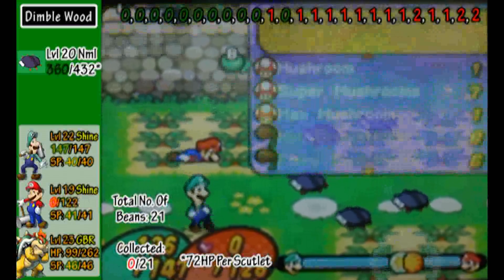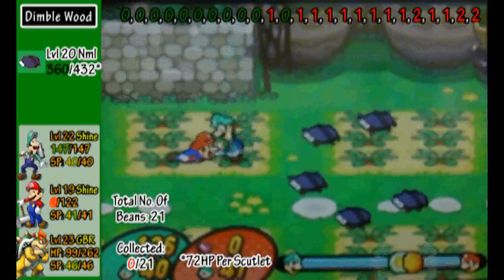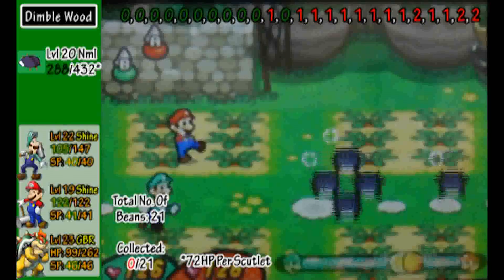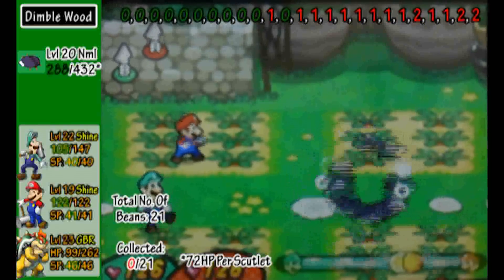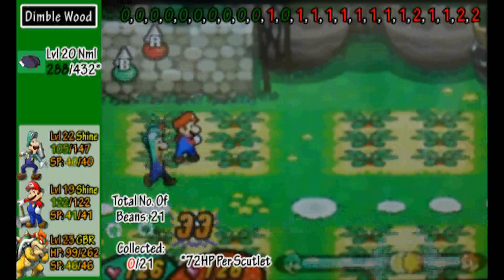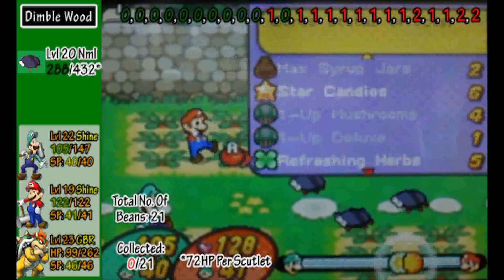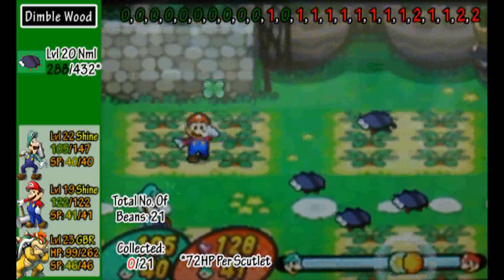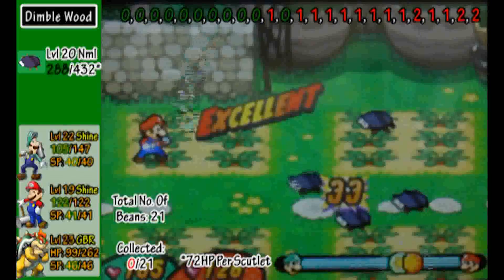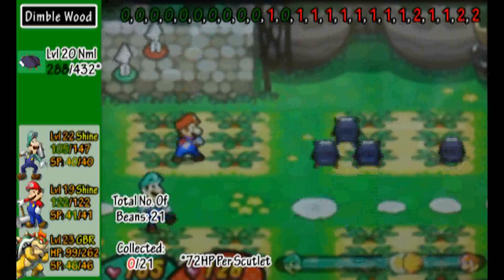I'm going to give Mario one of the left because I'm a kind brother — I want to refill his health entirely. This is one of the hardest attacks to avoid. You can kill them here though. If there are four or more, they're going to do this group attack which is very difficult to avoid.